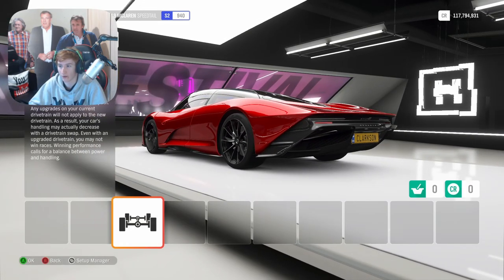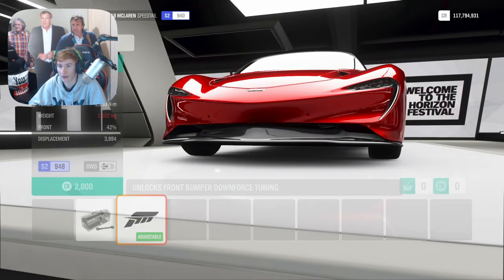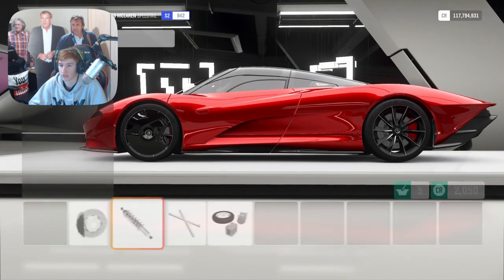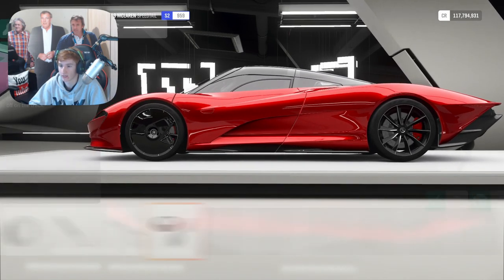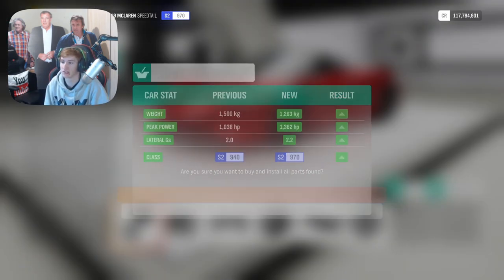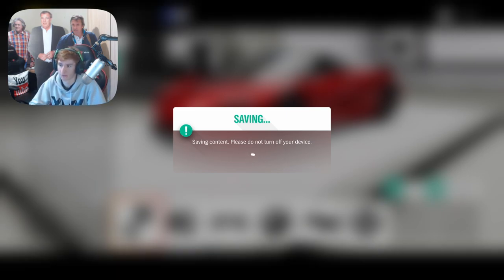Looking at the upgrades — we can make it all-wheel drive but we're not going to do that because we're not weird. Let's just fully upgrade everything including the brakes. We can slam the suspension a little bit and get some weight reduction on it.